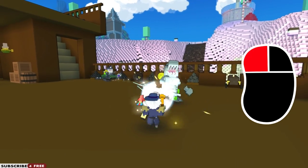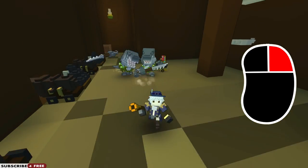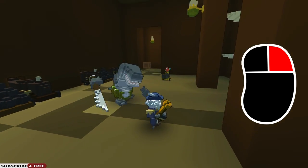Use left mouse button to blast them with me shotgun. Pressing right mouse button will throw down Polly — he'll become a sentry turret, taking out enemies on his own.